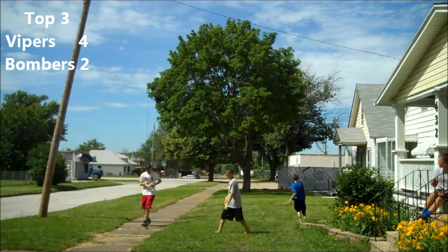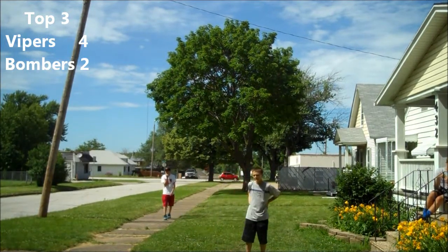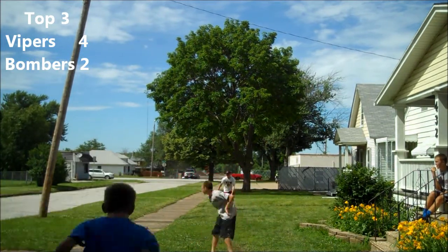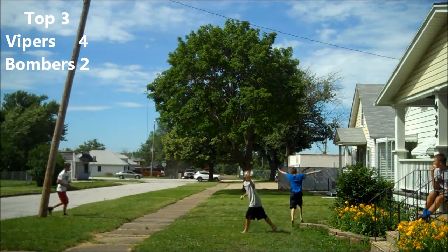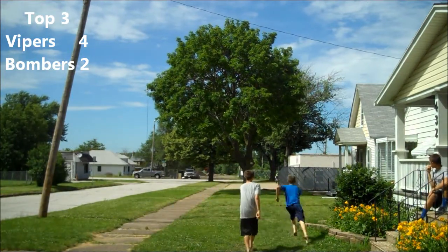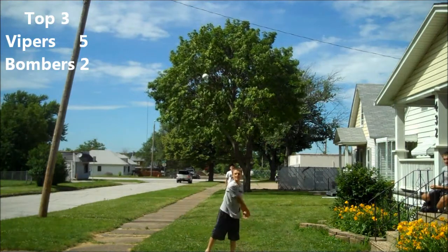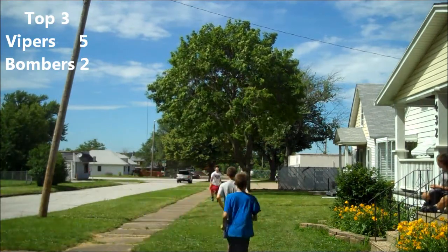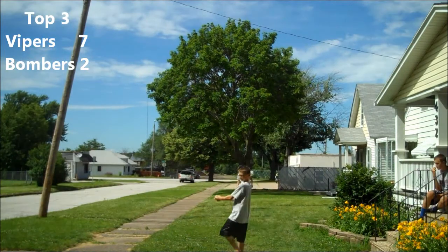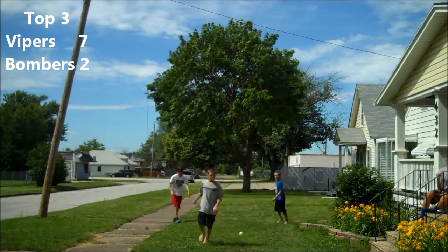The leadoff batter for Shea hits a ball off the stairs, and Ryan will make the easy play at first for the first out of the inning. The next batter gets walked by Nick, so now there's a runner on first with one out. Shea hits a weak dribbler — Ryan's going to barely get him at first, nice play by Ryan. Runner on second, two outs. Shea hits one deep, Ryan can't make the catch, it's off his hand, Shea's into second and that will score the run — Shea now has a 5-2 lead. The next batter will hit one deep and gone — Shea takes a 7-2 lead on his first home run of the year. However, the next batter will hit one pretty soft to Ryan, and Ryan will make the easy play.